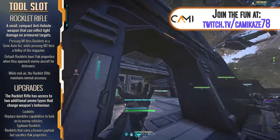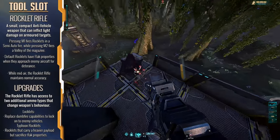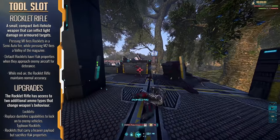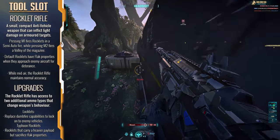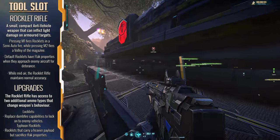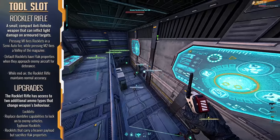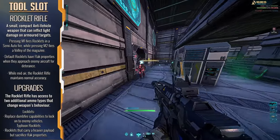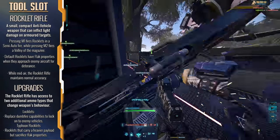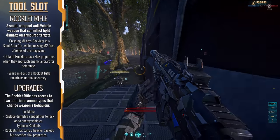Its default ammo type also comes with some flak behavior — firing near passing enemy aircraft will cause the rounds to act like flak rounds, which is pretty neat. While there are no upgrades for the tool itself, you can buy two ammo types: one that improves damage on direct hits and sacrifices the flak characteristic, or Locklets, which let you lock onto enemy vehicles with the Rocklet Rifle. Personally, I find the basic ammo more than fine.